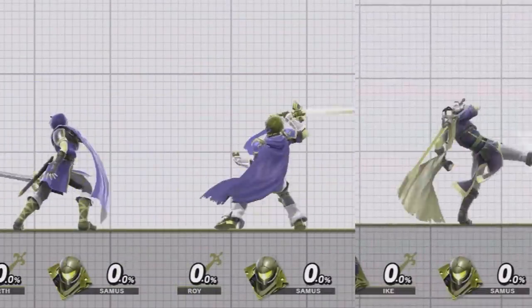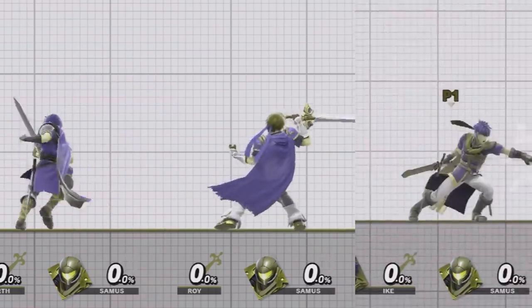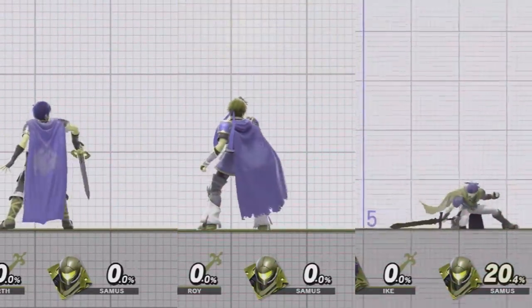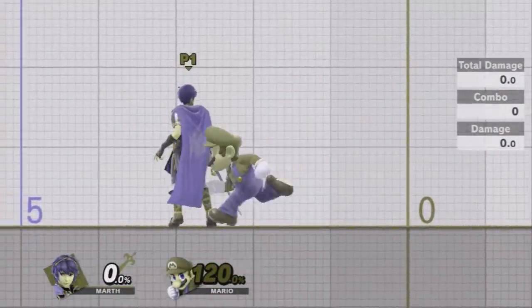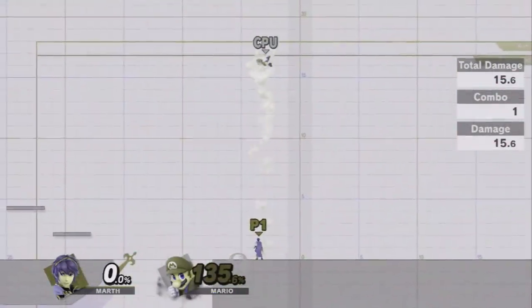Marth's jab has two distinct sword swings, Roy's only has a singular repeated swing, and Ike has a three-part punch, kick, and slash combo for his jab. Marth and Roy share their up smash, much like many other moves, while Ike's hits in a half circle around him instead of just straight up. All three can function as kill moves, but Marth's is the hardest to use that way because of needing the tipper hitbox.